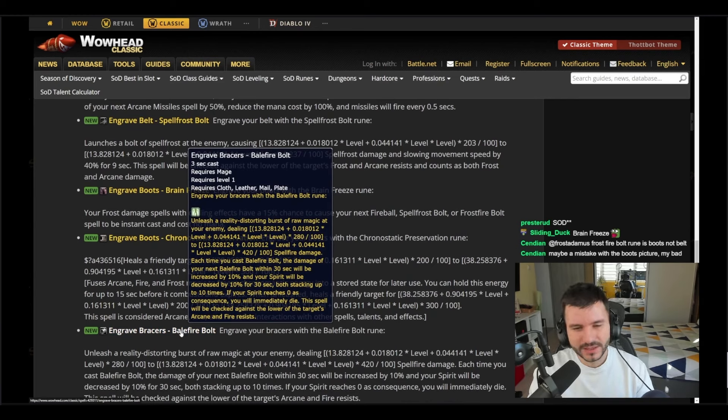Engrave bracers with Balefire Bolt: unleash a reality-distorting burst of raw magic at your enemy dealing spell fire damage. Each time you cast Balefire Bolt, the damage of the next Balefire Bolt within 30 seconds is increased by 10 percent, but your spirit is decreased by 10 for 30 seconds — both stacking up to 10 times. If your spirit reaches zero as a consequence, you will immediately die.